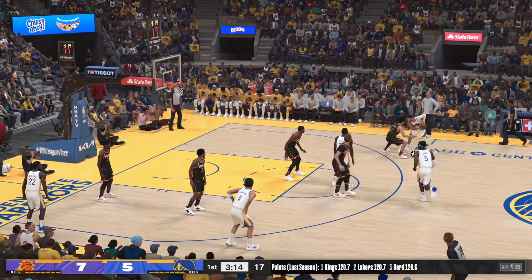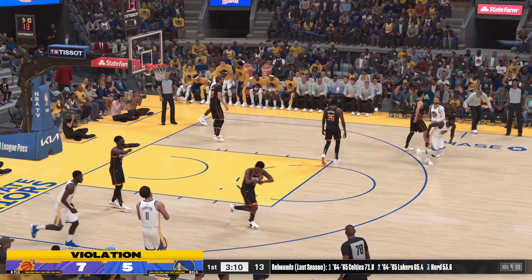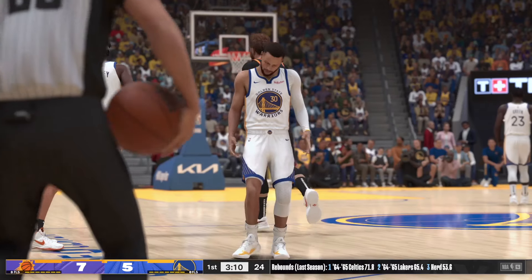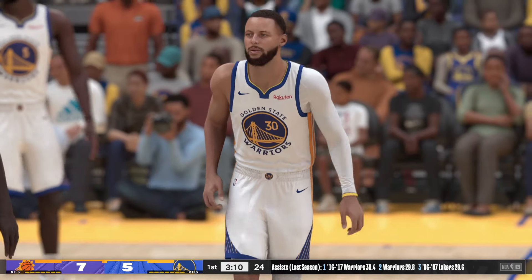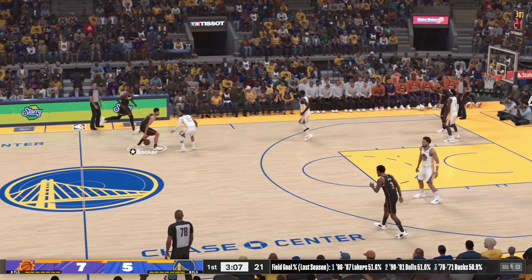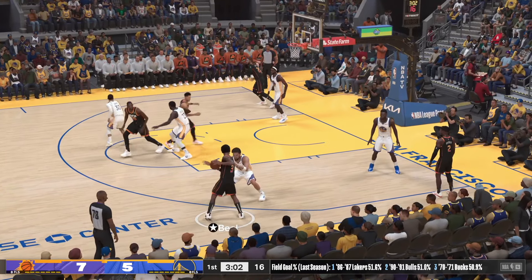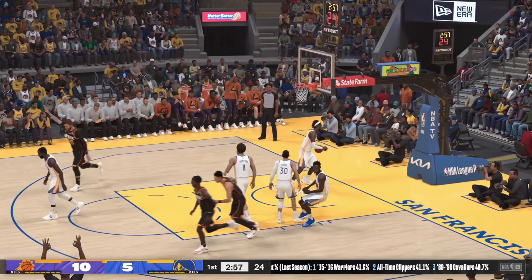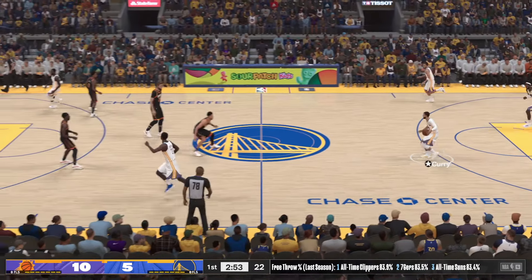Outside Curry. Green with a screen for Curry — whistle blows, that's going to be a travel. Here in the first quarter with about two minutes gone by. Booker takes to Beal, passes it to Durant — another three for Phoenix! Wow, now this is how you want to start your games — flawless shooting so far.